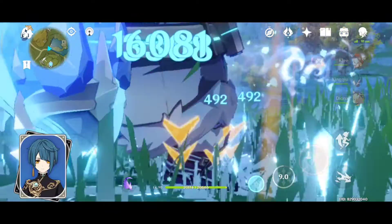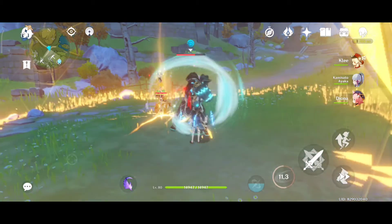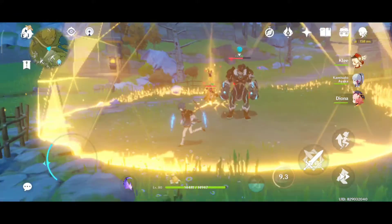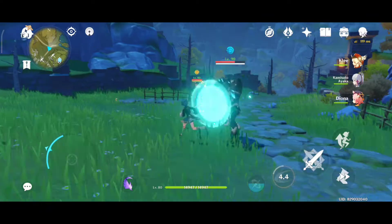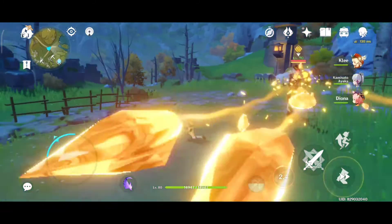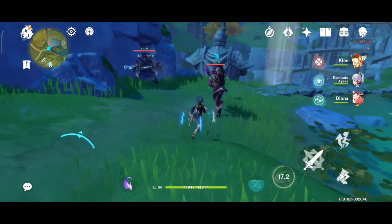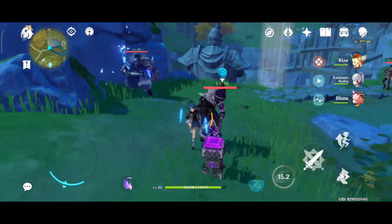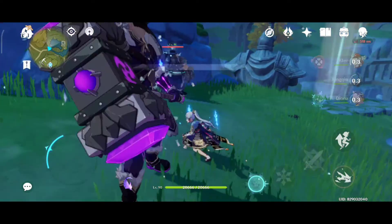It also increases your character's resistance to interruption. As you can see in the video, I took a hit from the Potiw Anemo Boxer and it shattered one of the Guhua Rain Swords, healing me for a decent amount of HP. His elemental burst, Guhua Rain Cutter, allows you to trigger sword rain attacks while continuously dealing Hydro damage to opponents and applying Wet status to them.